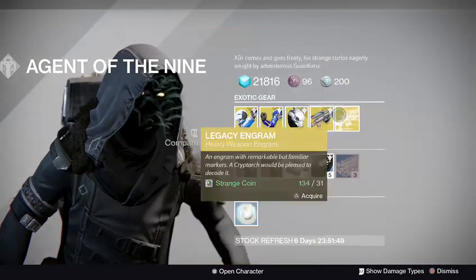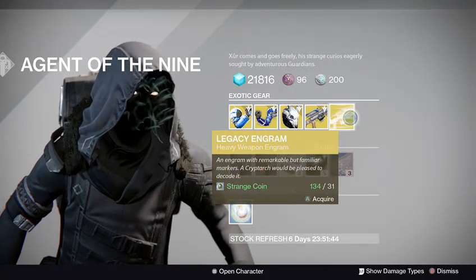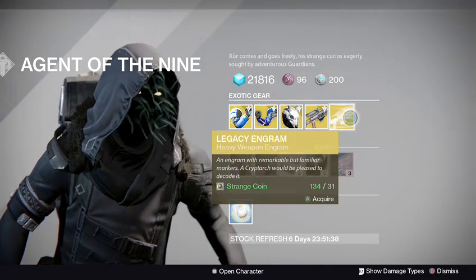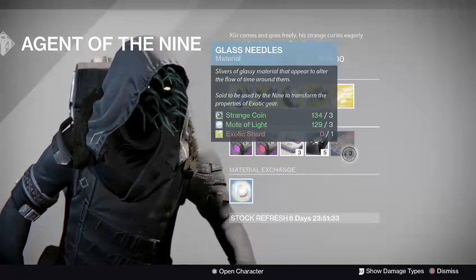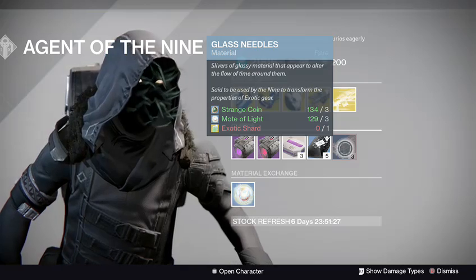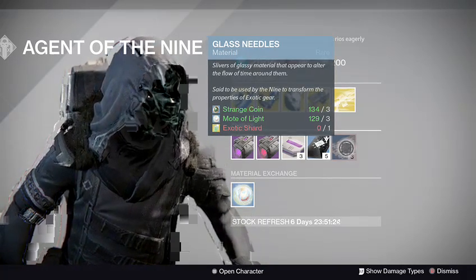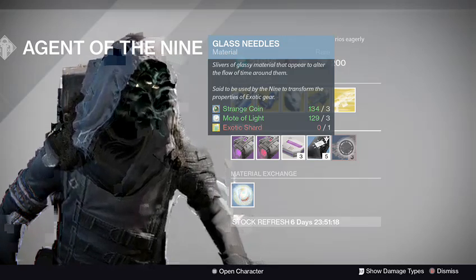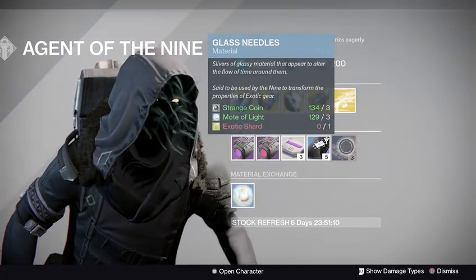It costs 23 Strange Coins. It's a legacy engram, so no Year Two engrams — just the ones from Year One. For Glass Needles it's going to take three coins, three Motes of Light, and shards. Xur couldn't just have it with Motes of Light — he had to throw in Exotic Shards in the mix too.